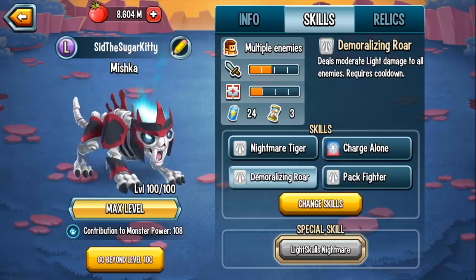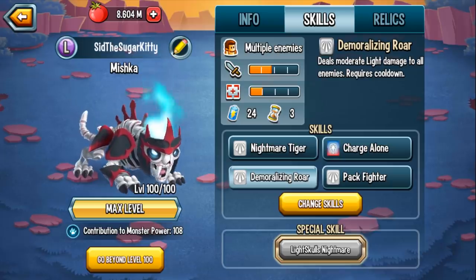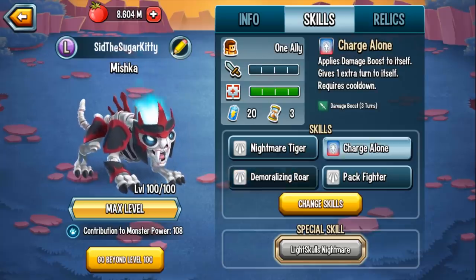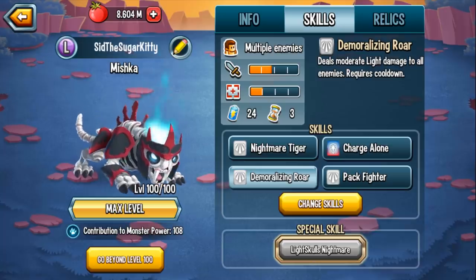Speaking of which, your next attack would probably be Demoralizing Roar, which deals moderate light damage to all enemies. I know it's very vanilla - it doesn't do much other than just moderate light damage - but again it's after you have a buff. And even if you just do Charge Alone and then Demoralizing Roar, that's pretty powerful in itself, especially if you're going up against dark monsters.